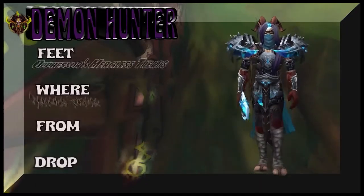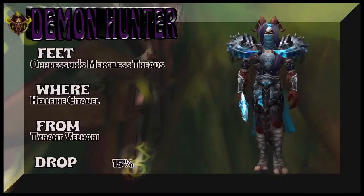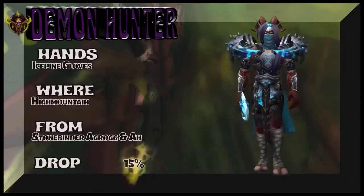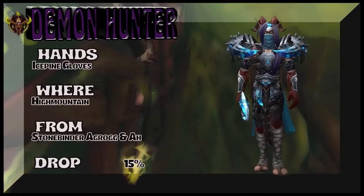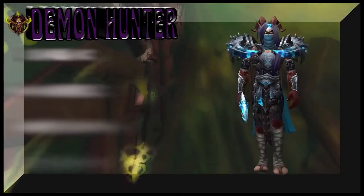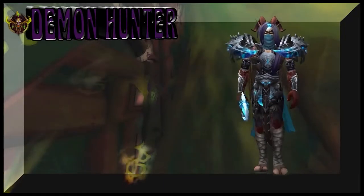Different boss — Maexxna, or however you say it — it's a spider. The legs come from there. Oppressor's Merciless Treads from Hellfire Citadel — that's a recolor from the monk set from Warlords. The hands are High Mountain — you get them off Stonebinder Agrog or buy them on the auction house; probably the best way to go.